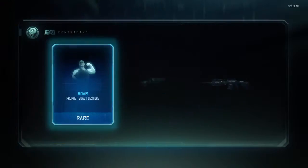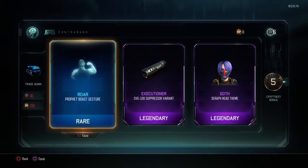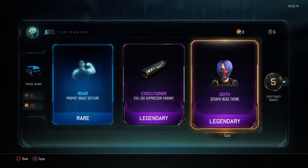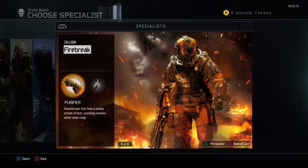Alright, let's go. Two commons in the rare now. We got the Roar Profit Boost Gesture — nice. Executioner, SVG 100 Suppressor variant, and Goth Seraph Head Theme, with a bonus of 5 Crypto Keys, no duplicates.